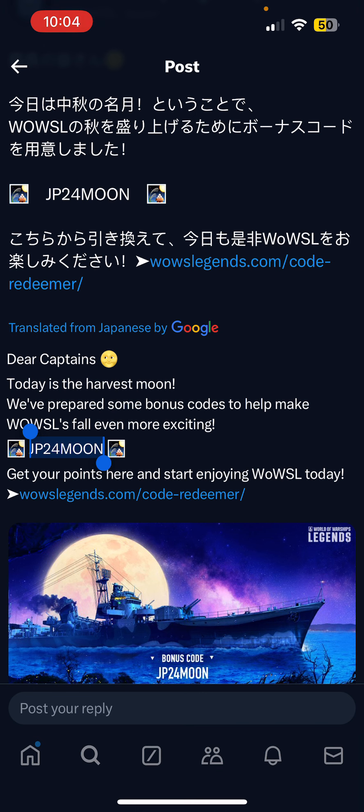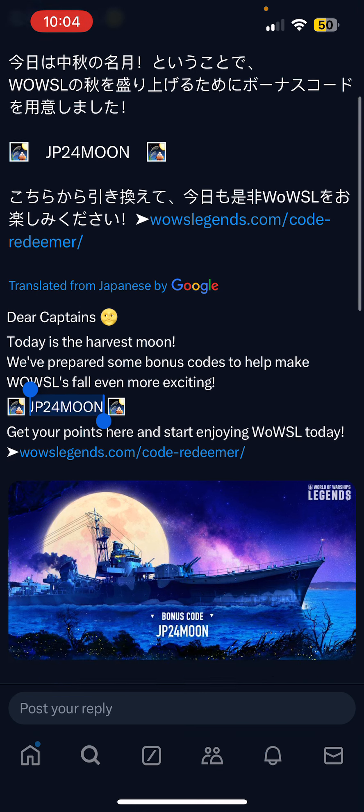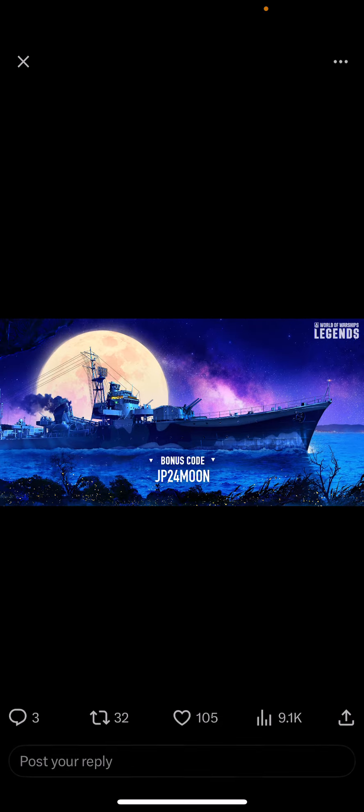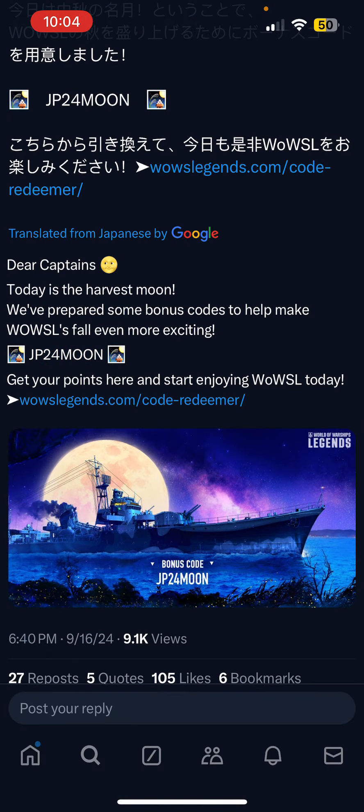All you need to do is copy the code, paste it into the Redeemer, which I'll show right now. I don't know what you get exactly, but I'll probably put it in the thumbnail. I copied it — go over to the Redeemer, which will be in the description.